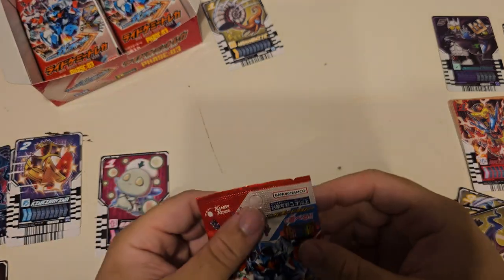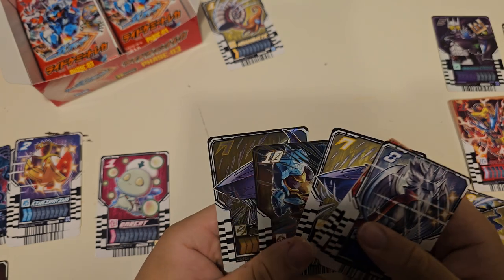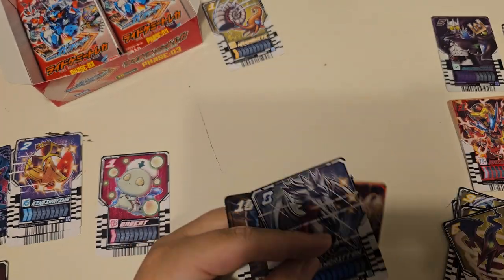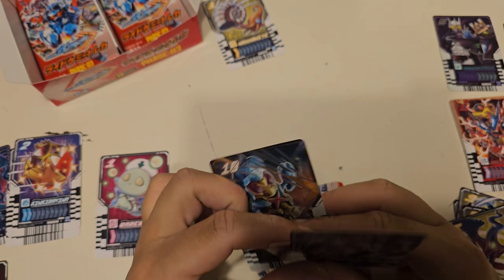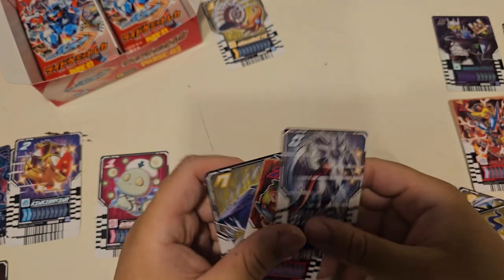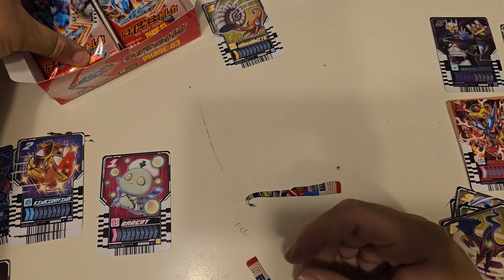We're getting pretty low - I think we're well over halfway through the packs now. I really want to get Liangle because I did just finish Blade. SR Gigalodon - absolutely immaculate. I really like all the ancient cards, honestly. We got another Crosshopper - it's so good. We got two Crosshoppers and two Ten Liners, so we got plenty of display and plenty of play.